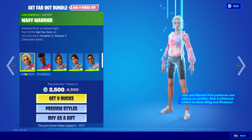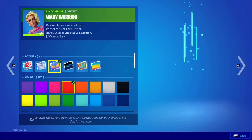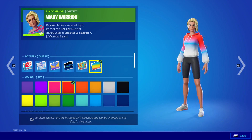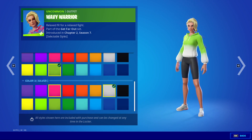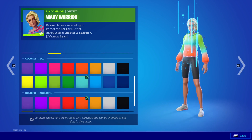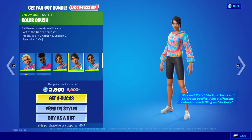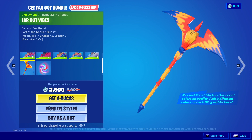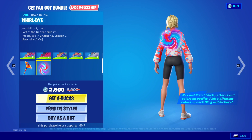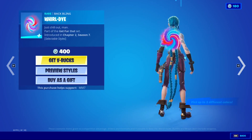And then it's Get Far Out — that's what the bundle's called. Wavy Warrior — I'm just gonna look at the styles for Wavy Warrior, because they're all the same for all the other skins. Obviously you can change the colours between all different things and make different combinations. You get Dyed Breeze, Swirl Girl, Color Crush, Sunburst Dawn, the Far Out Vibes Pickaxe, and the World Eye. Very cute. You can get those separately if you so wish.